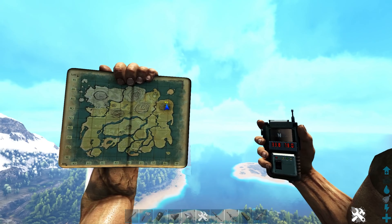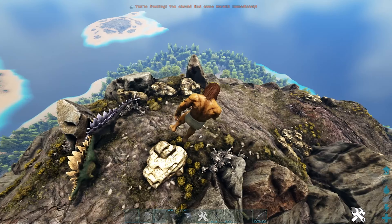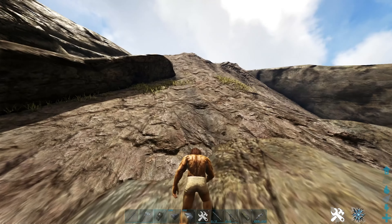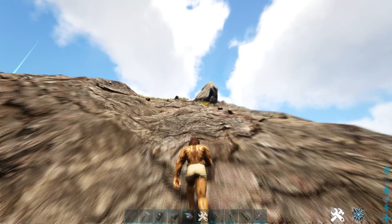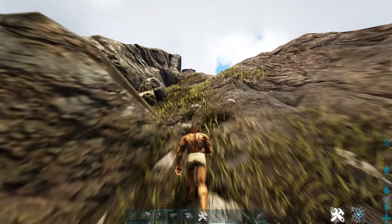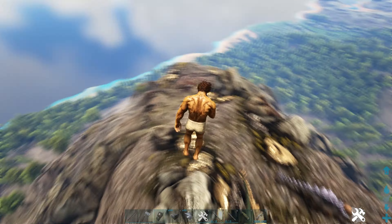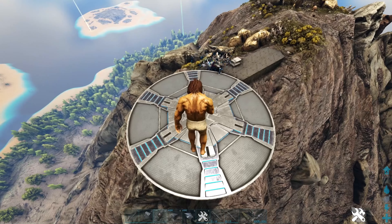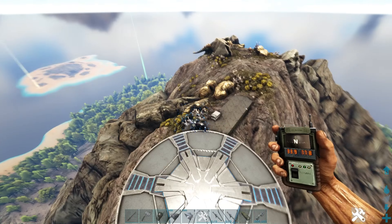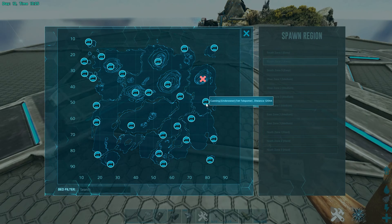Right next to it is another mountain at 33.8, 78. Lots of metal, some crystal, stone, and obsidian. You could fit a pretty decent-sized base on top. There are about four access points up. A lot of base spots are going to be on top of mountains like these, because until you get teleporters later on, you can't really use most of the caves — you won't be able to get all your dinos in and out without a TP.